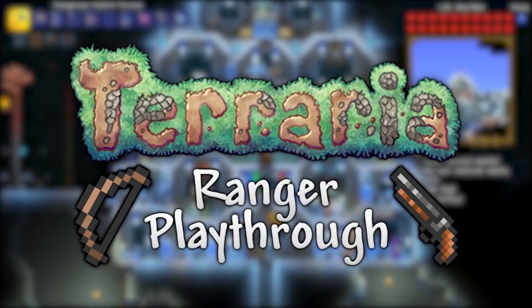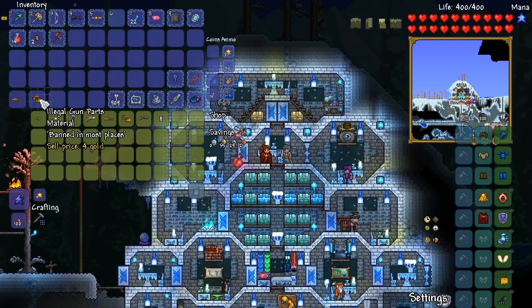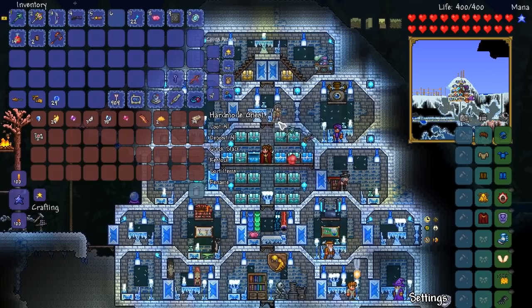Hello everyone, my name is Python and welcome back to the 24th episode of my Terraria Ranger playthrough expert mode. We're starting off with this guy because we need to buy the illegal gun parts. We have the mini shark, we've got the illegal gun parts, and we also need the souls of might.